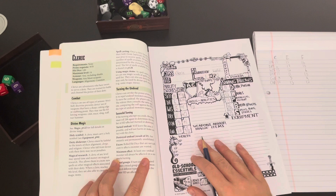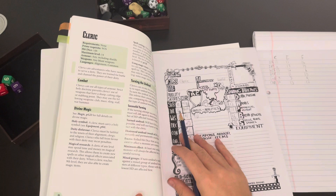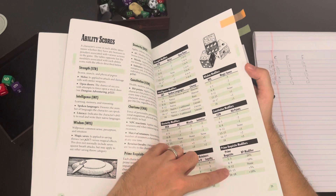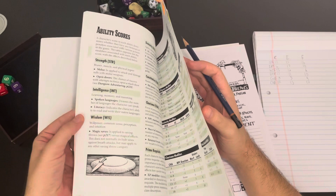He needs to earn a total of 1,500 gold pieces to level up, but slightly less because his wisdom of 15 grants a 5% XP bonus — just missing the 10% range by one point, sadly. He'll get there a little faster but not as fast as he could have. You take what you can get.